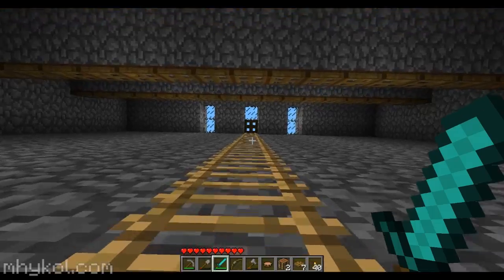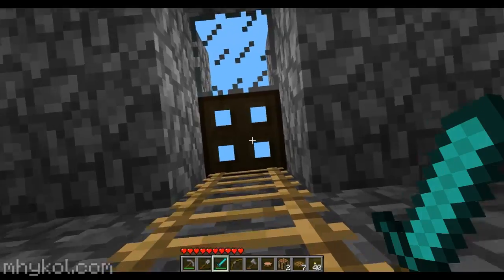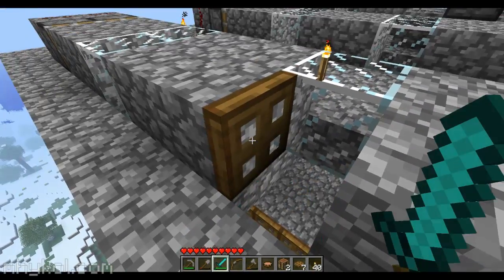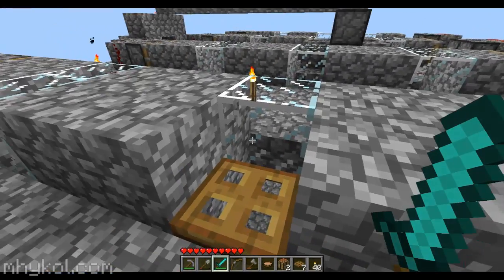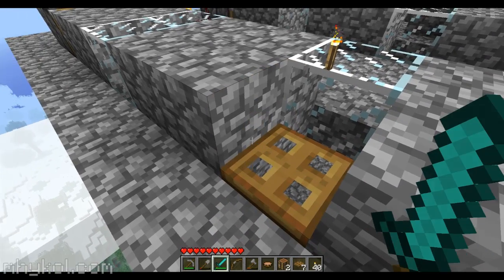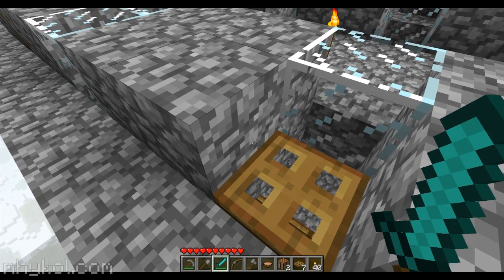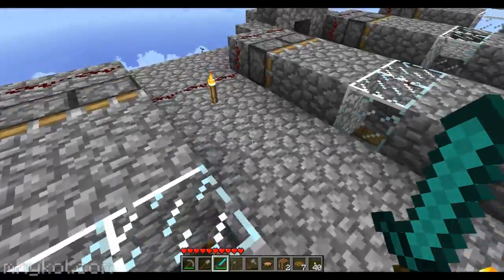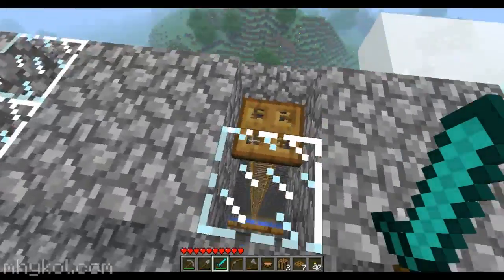I finally made a diamond sword after all this time. I placed the trapdoor against that block because pistons can push trapdoors, but the hinge part has to remain against a block - it cannot be against air or it pops out. So I put the trapdoor there against that block.